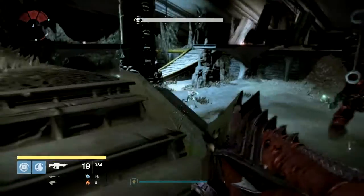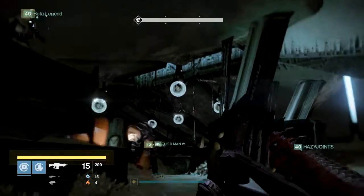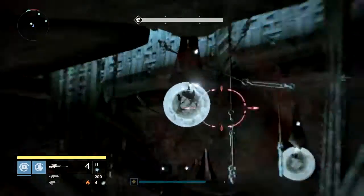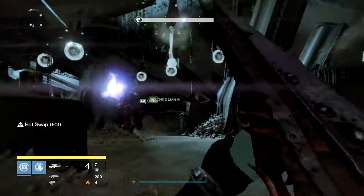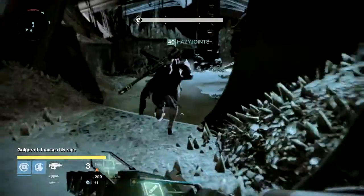That's all you have to do to beat the challenge. Some helpful tips to remember: number one, you can't let any player in your fireteam die. There is some technical way to bypass this, but the general idea is that you want no players to die because all six unique players in your fireteam have to get the gaze.